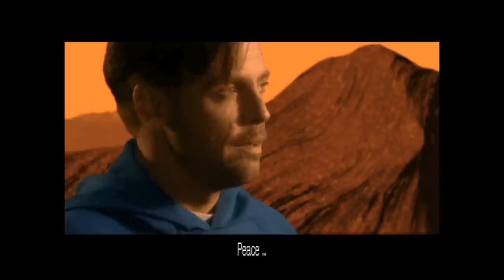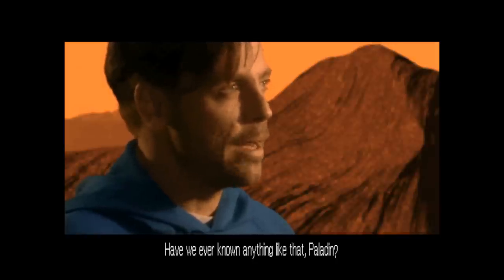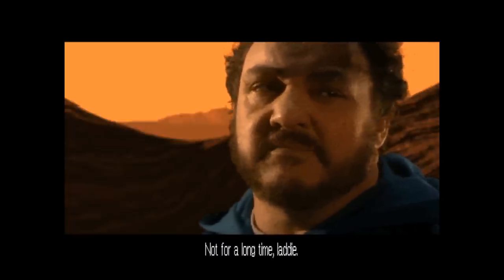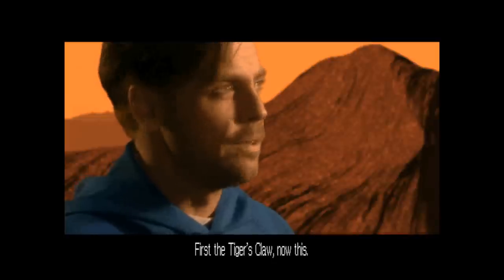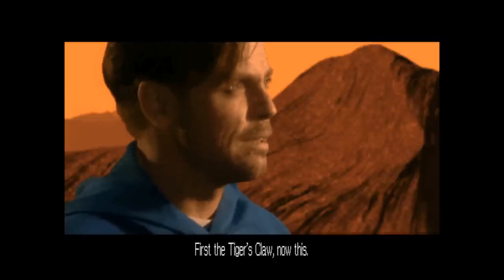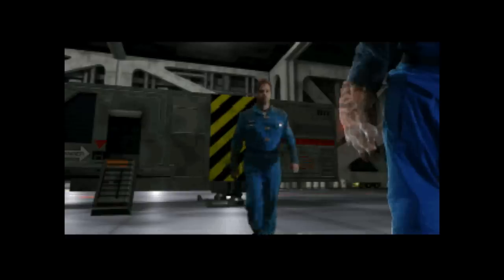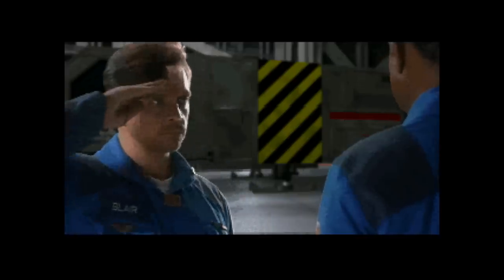In Wing Commander 1, you're a rookie pilot on the TCS Tiger's Claw. In Wing Commander 2, you're brought on board the TCS Concordia. Both of these games allowed you to enter your name, but in Wing Commander 3, one is finally given to your character. You are Colonel Christopher Blair, assigned to the TCS Victory.